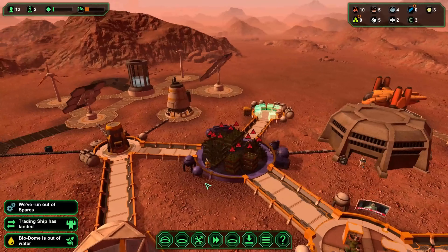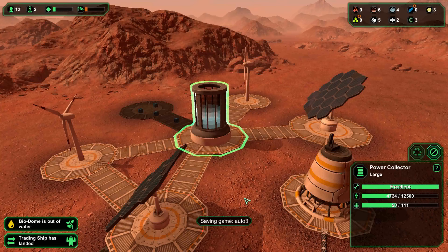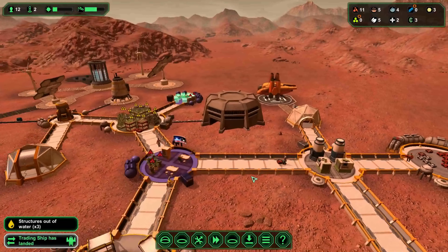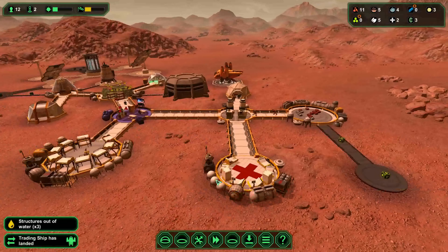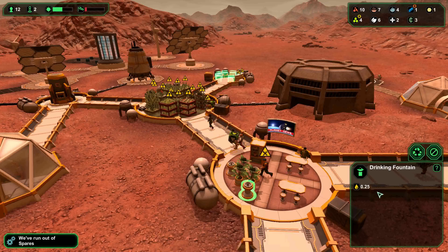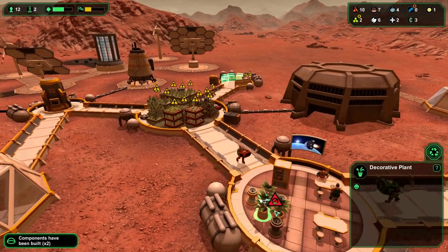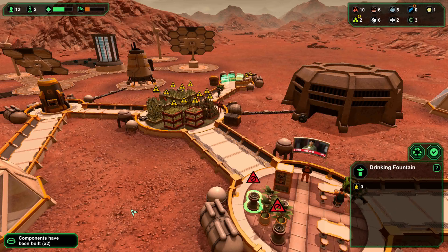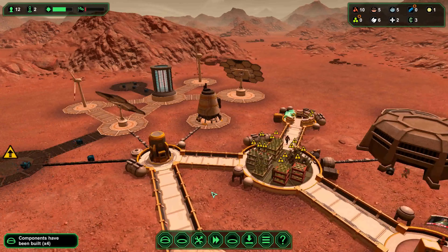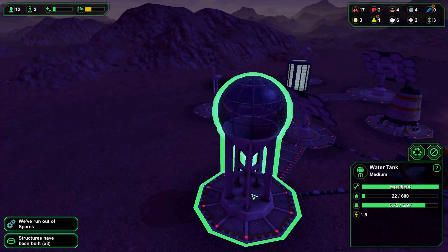Still low on water — really need to get that water tank up. Power's going up slowly. We have no water, which is not good. We are right on the limit. So what I'm going to do is just shut off two of these water fountains — sorry guys, you're going to have to queue for water for a bit. That should save us a little bit of water. Once the tank's been built we can then put them back on.